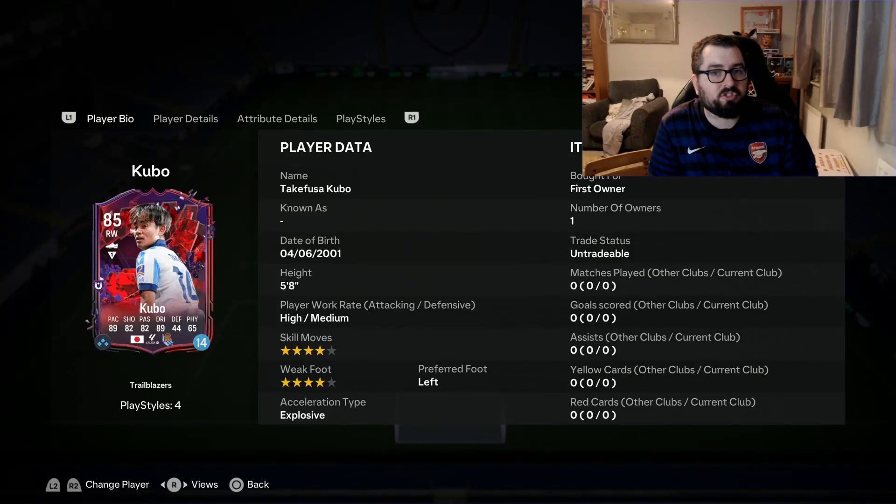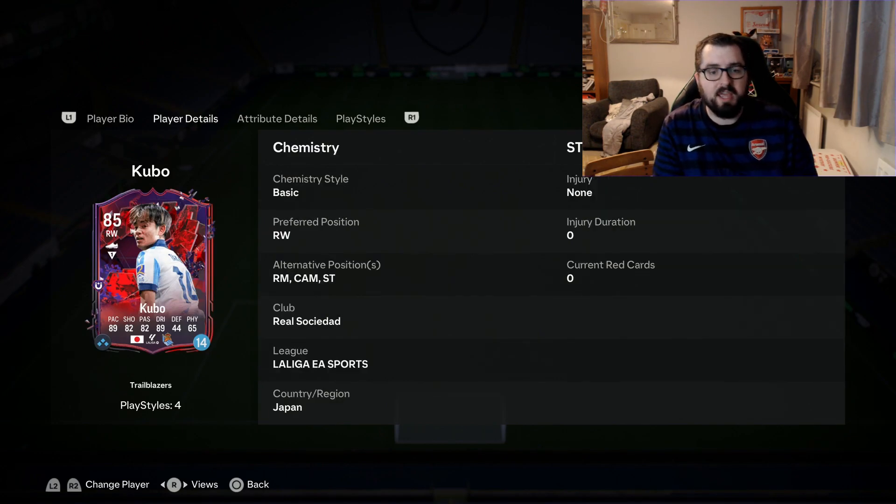I'm going to be reviewing this new Trailblazers Team 2 Kubo card, which is a little bit interesting because he recently had his Player of the Month SBC card come out. I've used that card and I know what it's like, but I'm intrigued to see how this card compares. Closer look at the card: there's no real changes — same work rate, same skill moves, same weak foot. Positions-wise he's exactly the same, good variety of positions, which is one of the main reasons I did the Player of the Month SBC.